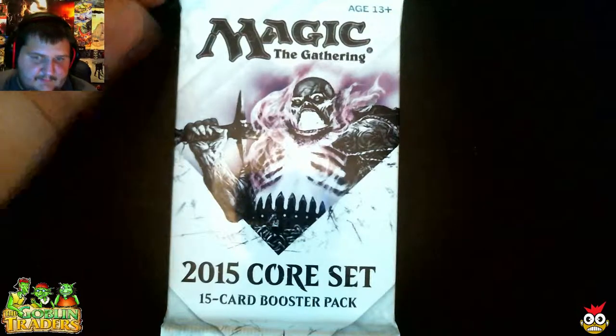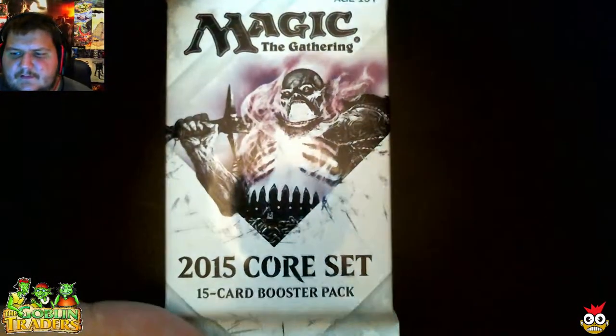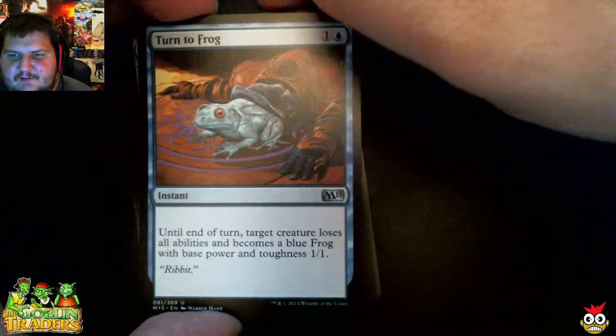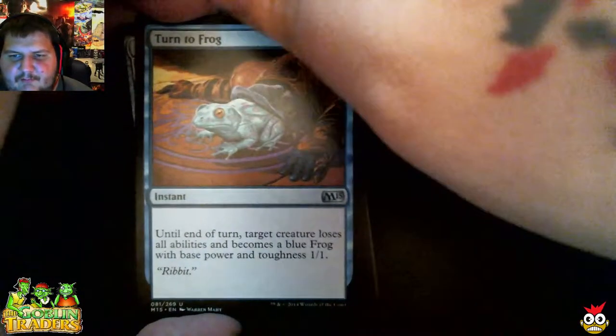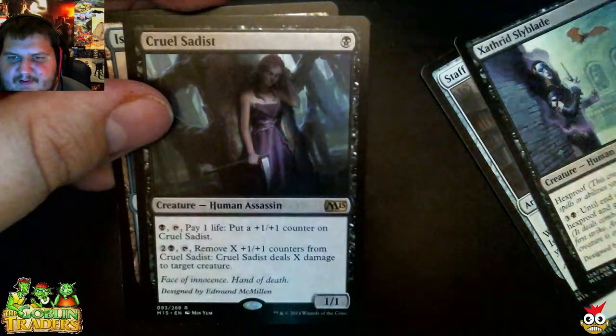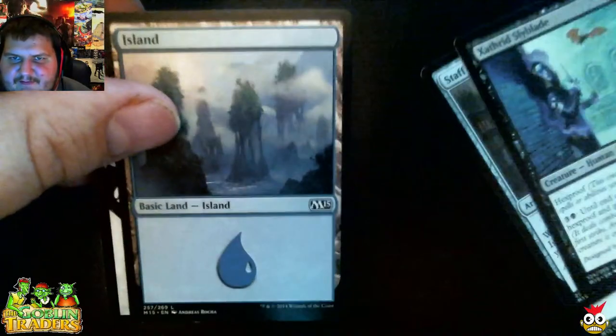Let's move to the Magic 2015 Core Set. Things we want to pull out of here are probably Nissa and Goblin Rabble Master. It'd be nice to pull a Rabble Master, playing with Goblin Piledriver that's out in the new set. We go straight to the uncommons. Our first uncommon is Turn to Frogs — a two-drop instant; target creature loses all abilities and becomes a Blue Frog with base power and toughness 1/1. Staff of the Mind Magus artifact. Avarice Amulet. And our rare is Cruel Sadist — a one-drop Human Assassin. That's actually a decent card to have if you want to get things out really quick.